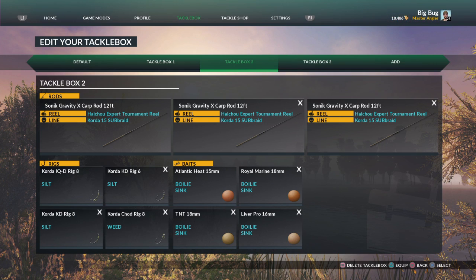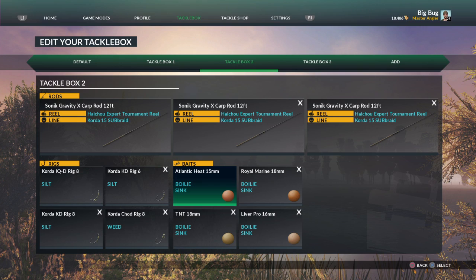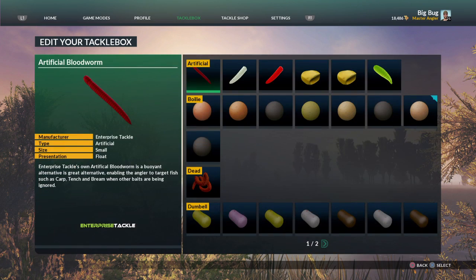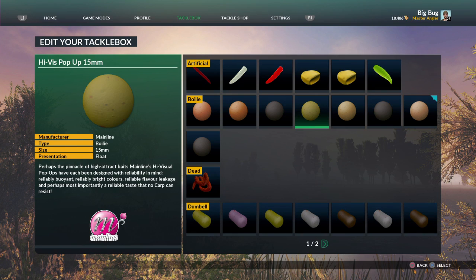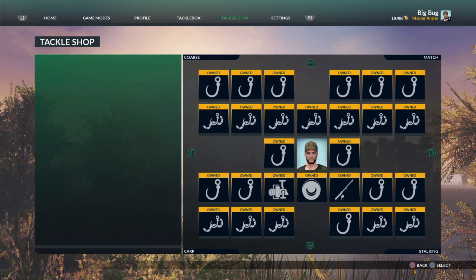Right, let's get cracking. The new baits are: Atlantic Heat 15 mil, Royal Marine 18 mil, Liver Pro 16 mil, and TNT 18 mil. Now they're all sink baits — that's the problem. So really what I need to do is drop one of them for a buoyant bait. I like the TNT because that's toffee and tiger nut, I like the liver — right, let's drop the liver bait and we'll put in a good old traditional Mainline 15 mil pop-up, just in case.